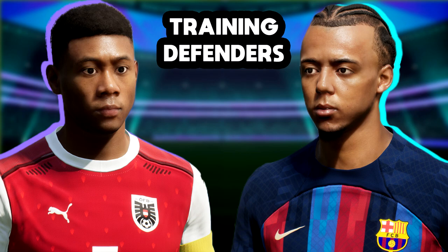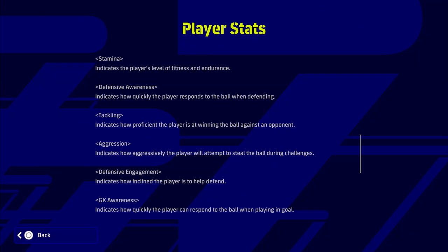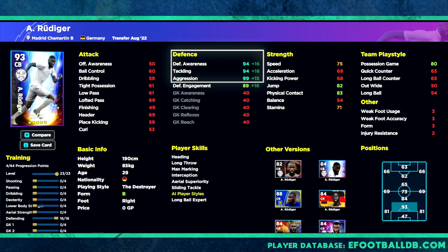With two different types of players, we're first going to take a look at the player skills and styles, and what they mean. When we look at the player stats — as the game defines them — the four stats you really need to pay attention to are: defensive awareness, which indicates how quickly the player responds to the ball; tackling; aggression, which work in tandem for winning the ball back; and defensive engagement, which is how inclined the player is to help defend.